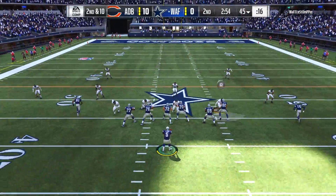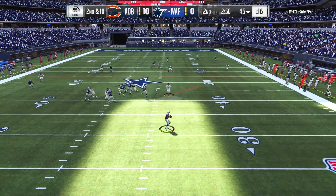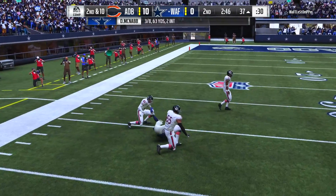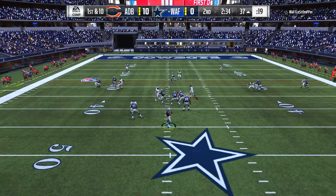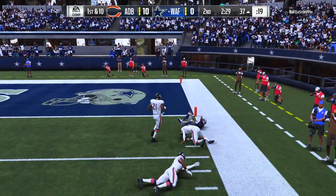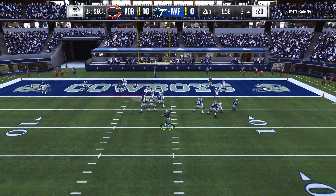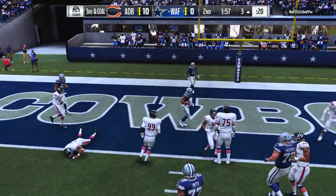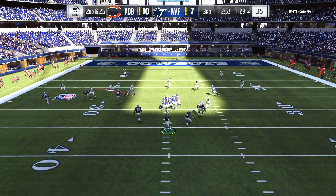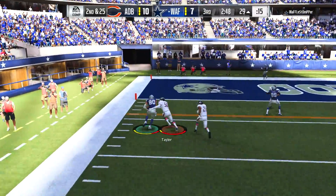First and ten — we had Jordan Reed wide open but Cam Newton overthrew him. That is so frustrating. I had to settle for a field goal on that drive and I was pissed — I felt like I had all the momentum. Then look at the catches my opponent was making on his drive. I thought Amos was about to have a pick, but it was a big-time catch for my opponent, and Tyreek Hill finds the end zone to close out the drive.